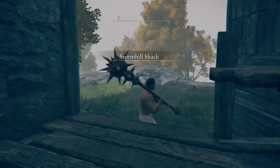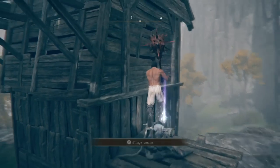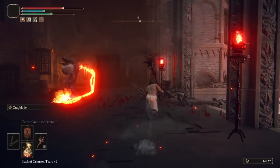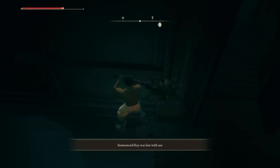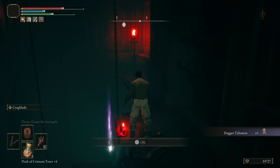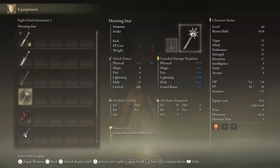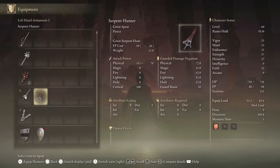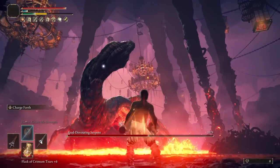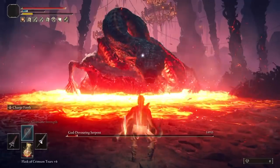Head back to Storm Hill Shack and grab a Stone Sword Key from this scaffolding behind the grace, then head through Volcano Manor to the Stone Sword Key gate and through it. Drop down and grab the Dagger Talisman for later. Now straight to Rykard — as usual equip the Lance in one hand, Serpent Hunter in the other, and spam crouching L1s through both phases to skip those crazy phase 2 attacks.